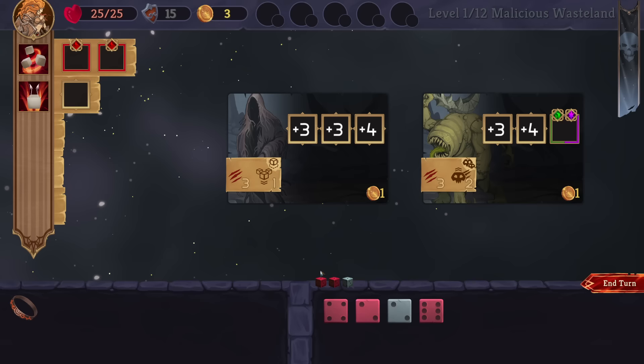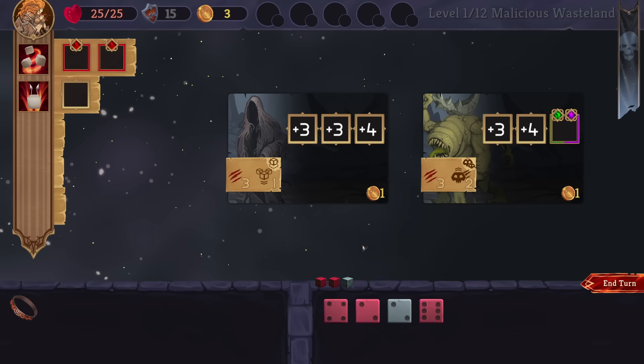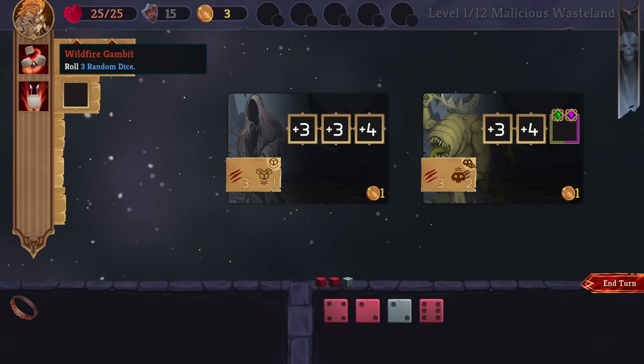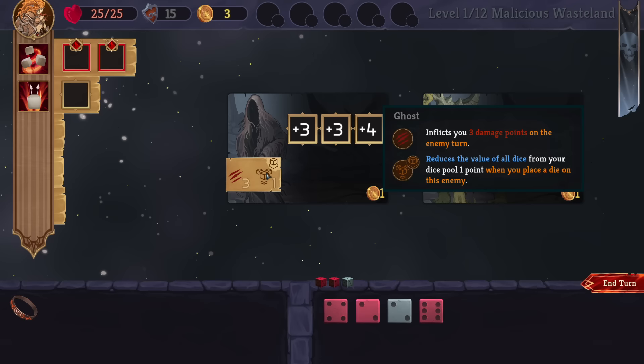It is more on the minimal side but that doesn't mean it's not strategically deep in terms of what you have to think about. We have our dice pool down here. We have two red dice and a black die, which is relevant because these are our enemies, and in order to defeat them we just need to place dice on them. These ones are quite simple — we need to put a die that's three or higher, a die that's four or higher. We roll our dice, use abilities to manipulate them, and we have to think about what order to take enemies out in because they have different abilities.